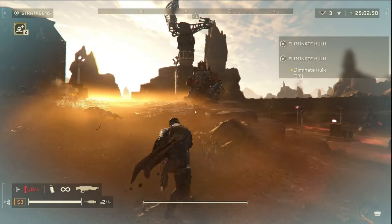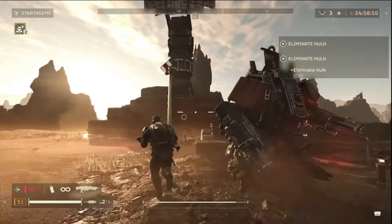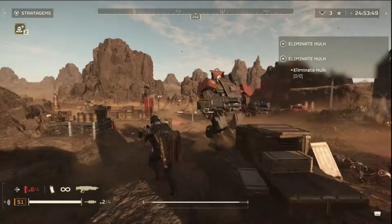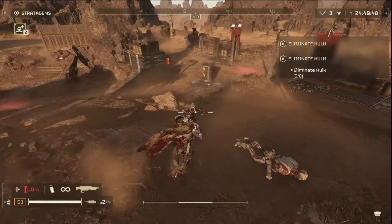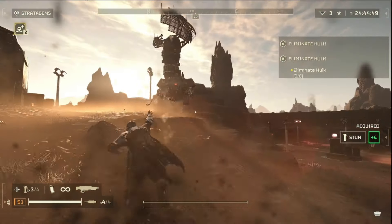I've got to get close enough to use the Blitzer. I'm going through a ton of stun grenades trying to do this - maybe skill issue, maybe it's just bad. I'm thinking it's bad against Hawks, so I wouldn't recommend trying to fight a Hawk with the Blitzer.